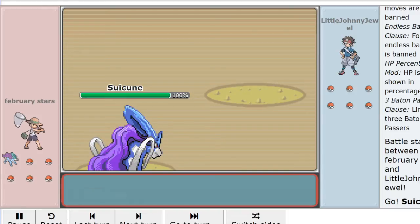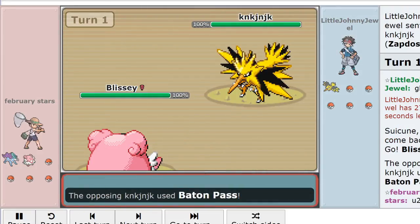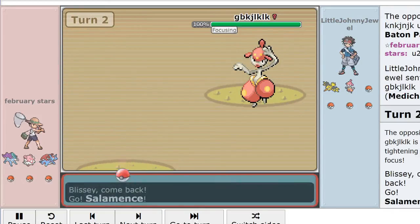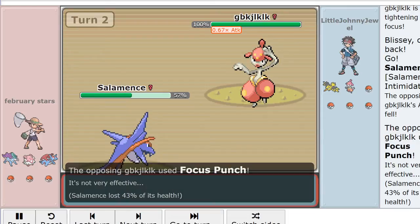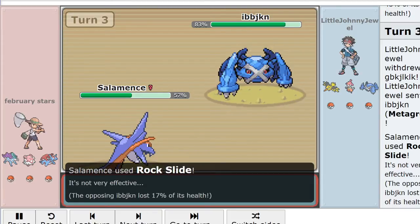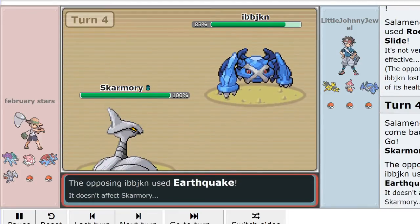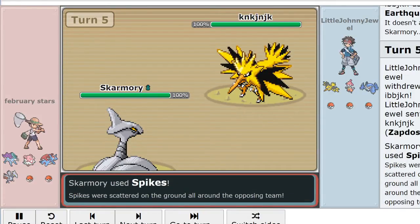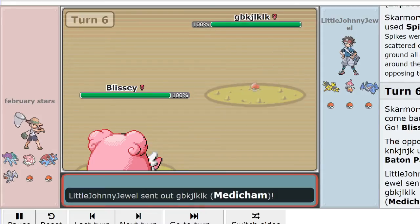We see a Suicune lead for Golden Sun and a Zapdos lead for Dan. Probably just going to see a switch out there, and we're actually going to see a Baton Pass. So getting the momentum straight away is great for Dan, and we see the Medicham coming in here. Seeing Suicune and Blissey straight away does make me think that this is probably a Spinner build. Seeing Salamence as well makes me pretty sure that this is probably a Mag plus Spinner build. From the Golden Sun side, we're actually going to see what looks like a Bandit Ghost coming in here, and it's actually going to go for Earthquake. That's a little bit unfortunate. So we've been pretty sure that the last two members for Golden Sun are probably Claydol and Magneton.